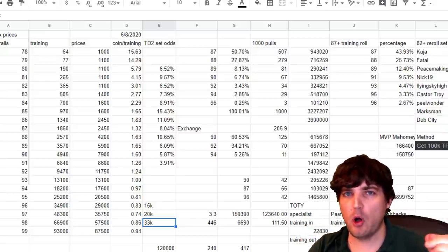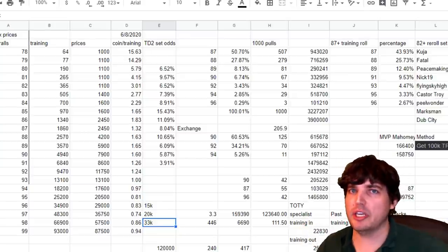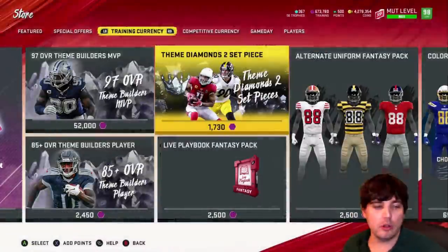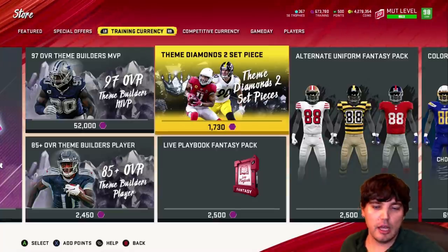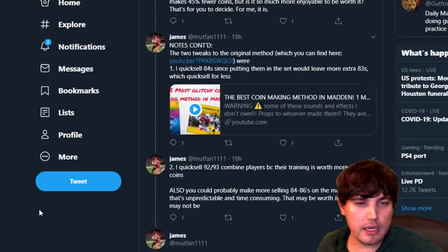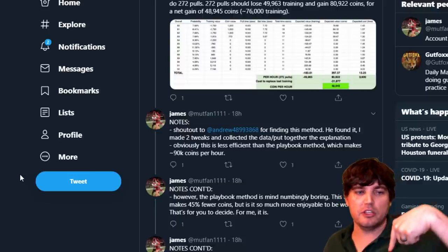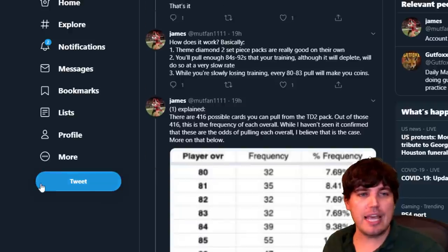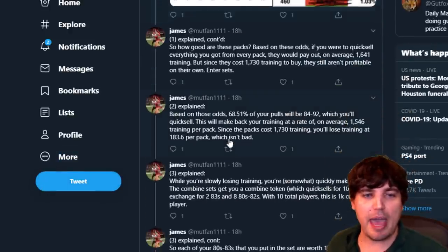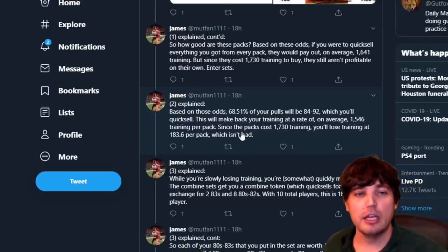But this loophole doesn't really involve selling on the market, so it might be best to take a hybrid approach, which I'll get to in a second. So the loophole — I went and talked with this person on Twitter, MuttFan1111, and he found this video by Andrew489. I'll put both their links in the description below on Twitter. Basically we had some DMs back and forth and he did all the math — kudos to him. He did a nice little thread and I'll link that in the description below.